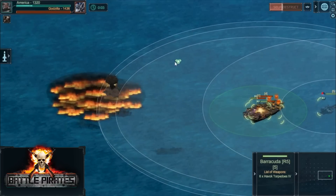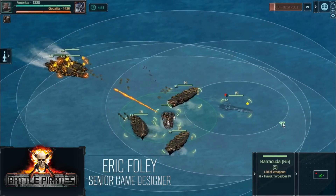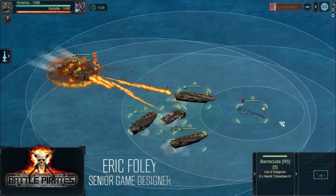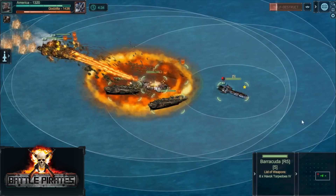Let's go to Eric Foley for the post-battle analysis. Lack of speed was Godzilla's weakness. He needed to get within range of America's fleet much faster to gain the advantage. I'd recommend taking the Rogue Crew gearheads or fearless blitzers next time to rush his opponent.